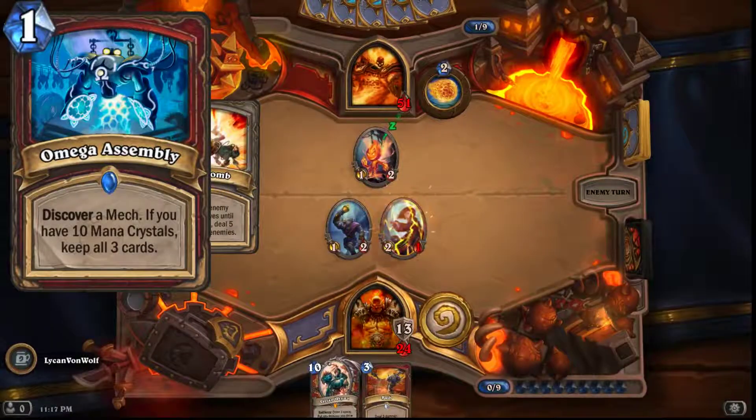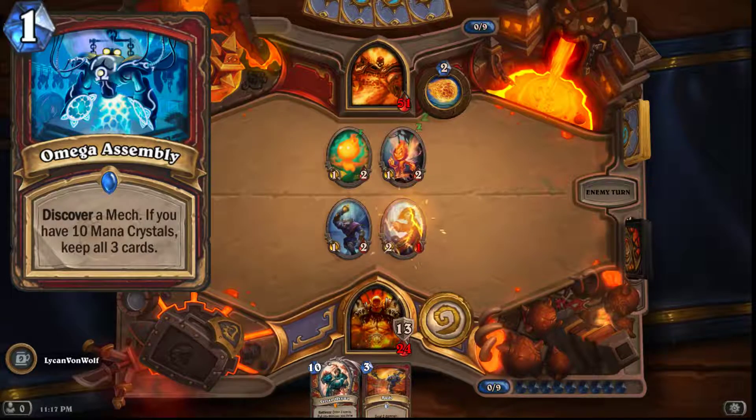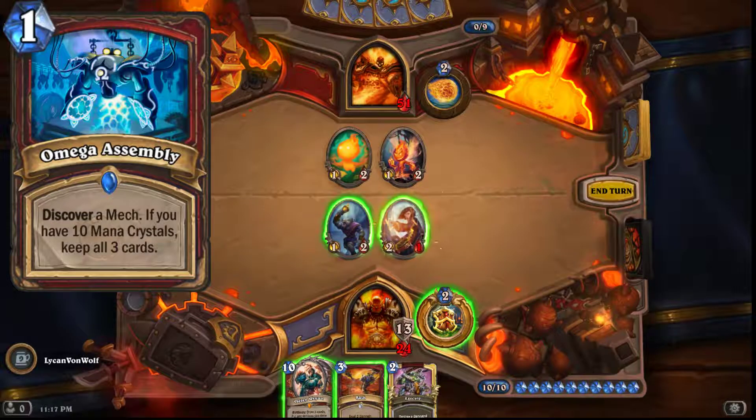The last card is Omega Assembly: one mana, discover a mech — if you have ten mana crystals, keep all three. This is a warrior card and it's great in my opinion. It only costs one mana, barely anything, and you get to pick from three cards. They might not be great but you're not investing much — it's only one mana crystal. At the end of the game you're basically drawing three cards to refuel. I think it's the best card they've shown so far.